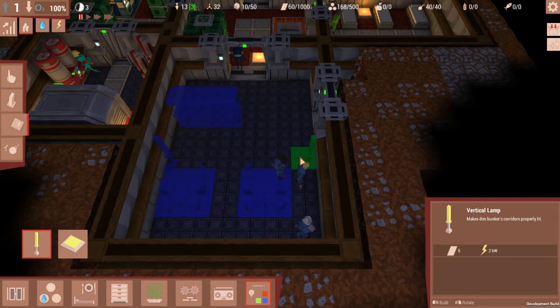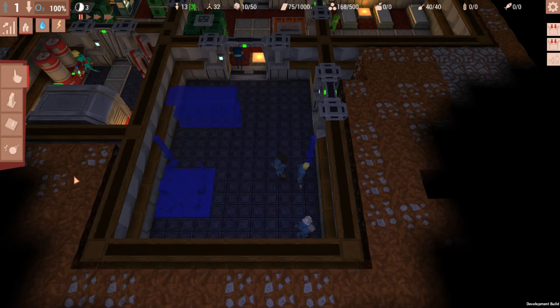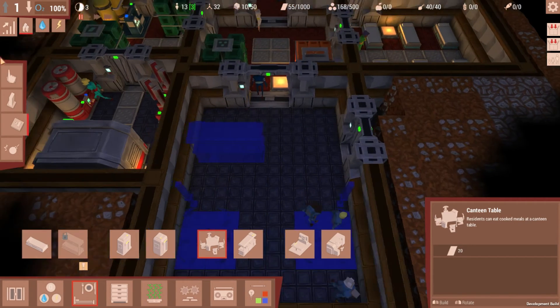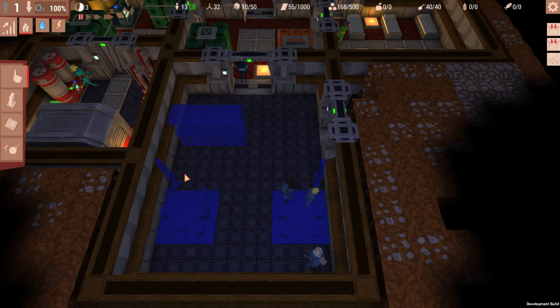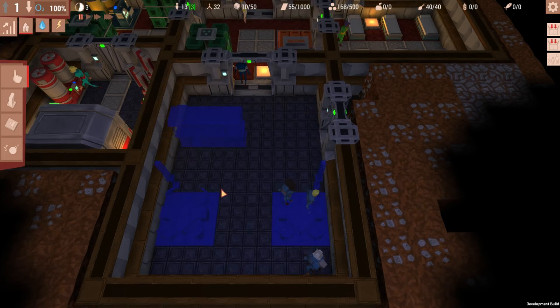Let's go ahead and make this room a little bit more symmetrical — I'm crazy about symmetry. Instead of doing that, we'll place the canteen table over here and leave a two-block gap between the tables. I don't know if people have to be able to access each corner to get into the table, but we could add another table in the future.